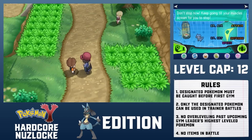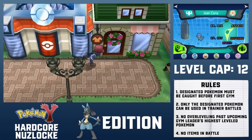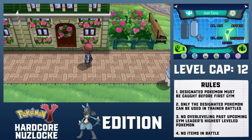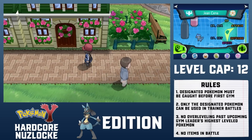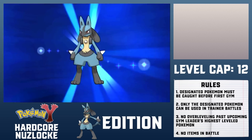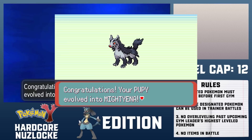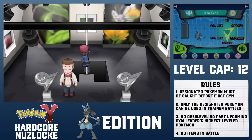Even with the stat buffs, Riolu won't be strong enough to take out Viola's Vivillon, so I need to evolve it into Lucario. Because Riolu's evolution occurs through friendship, I can actually get one as soon as one level later. So I skate back and forth in front of the Santalune Pokemon Center and have Riolu punch the punching bag to get some bonus bags. The soothing bag awards Riolu 20 points of friendship, a relatively large chunk of the end goal of 255. After changing the time to after 9am, Riolu evolves into Lucario. For the record, I'm allowing Mega Evolution, but won't use it unless I feel I absolutely need to.